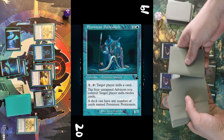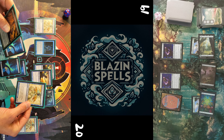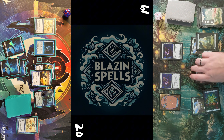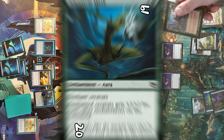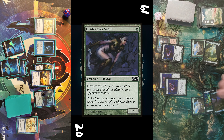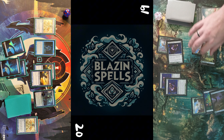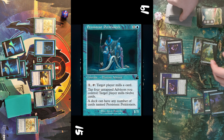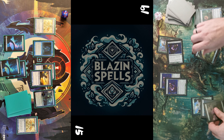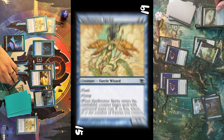He draws and taps two mana to cast Malevolent Rumble. He may reveal the top four cards and put a permanent card into his hand — but he puts the rest onto the bottom of his library instead of the graveyard. Sneaky sneaky. I make him mill 12 cards end of turn with Persistent Petitioners, then draw and pass. He draws, taps two mana and sacrifices the spawn token for a third mana to cast Ancestral Mask, which resolves. He casts Glade Cover Scout and swings in. I take the damage and make him mill 12 cards end of turn.